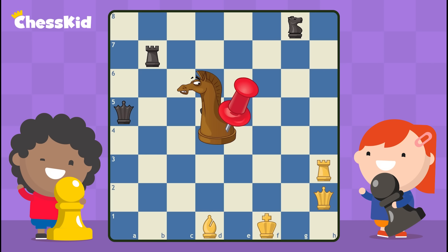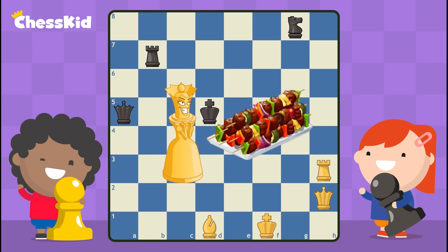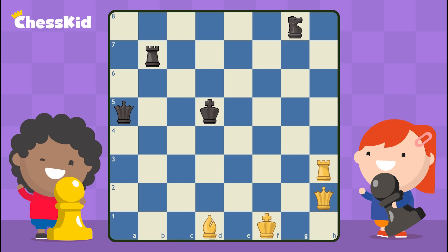If you've mastered pins, then skewers are going to be no problem. What's a skewer? It's not that thing you put on the grill in the summertime — there's no chicken or shrimp today. A skewer in chess is when two pieces are on the same line, but how is that different than a pin? During a skewer, the opponent's more important piece is in front. In this position, let's take a look at the queen and the king — they're both on the fifth rank. Rook to h5 is a powerful move. Unlike a pin where the front piece can't move, when there's a skewer, the front piece has to move because it's the more important piece. The king is required to move, and we get the queen behind the king.